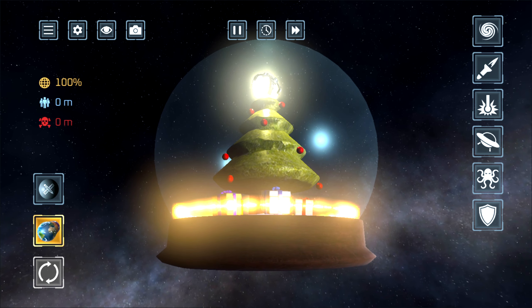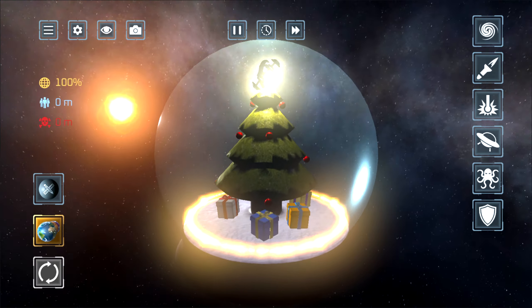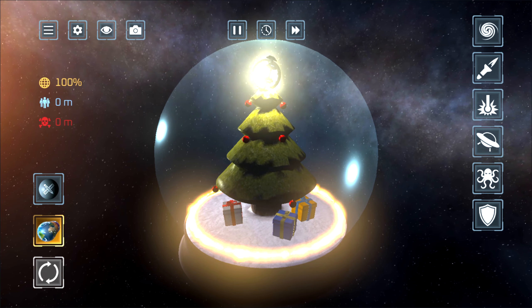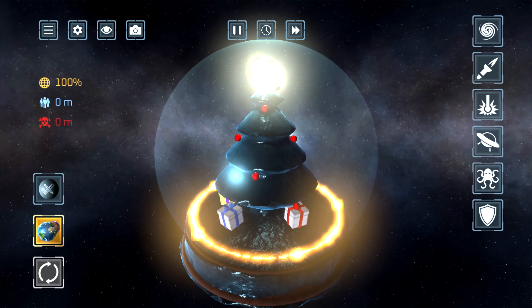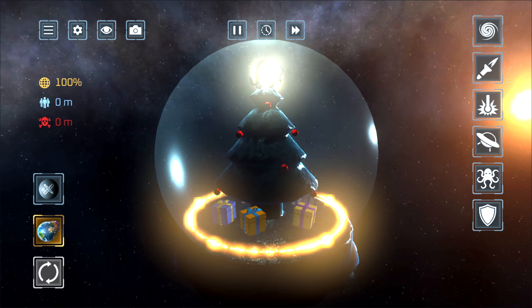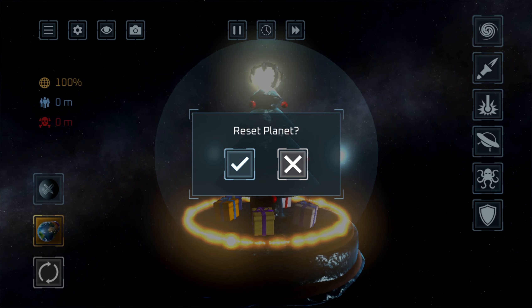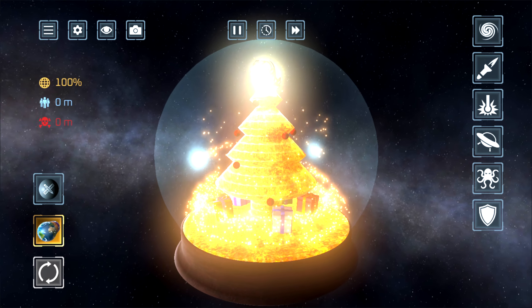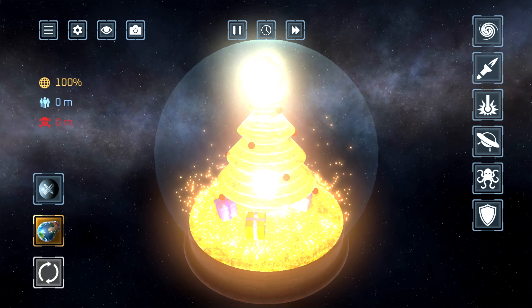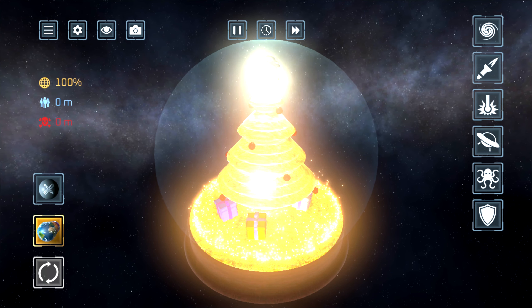Now let's see what happens when we turn the gingerbread man into water world. This is going to be weird. Oh, weird — that is really cool, actually. And for some reason, the icing and the buttons on the gingerbread man have turned to what looks like Earth. Let's get in for a closer look because it looks like it even has atmosphere, like clouds moving. It does. That is a trip. It's like it's its own world now — it's like an icing world.